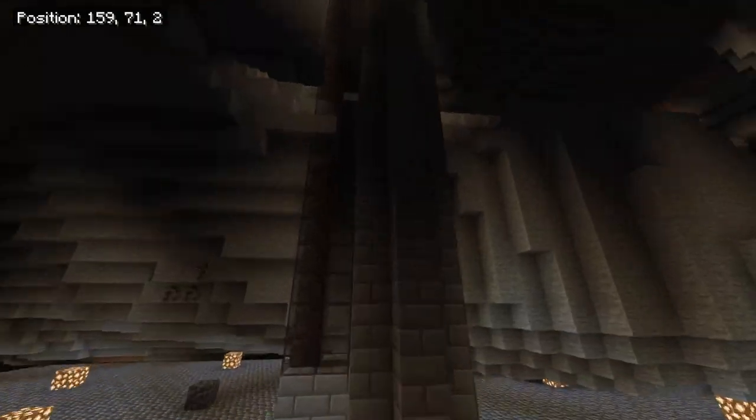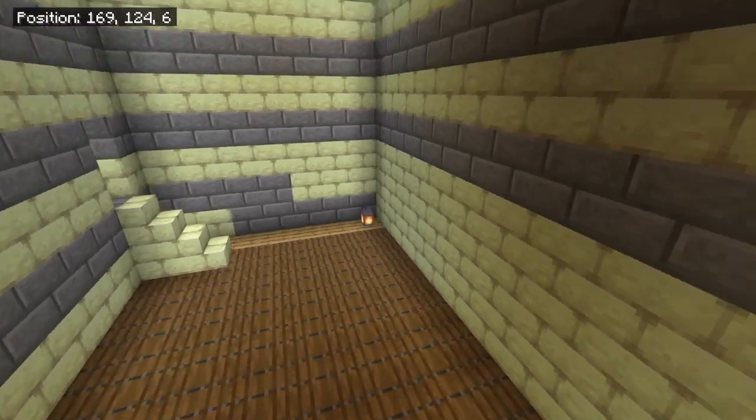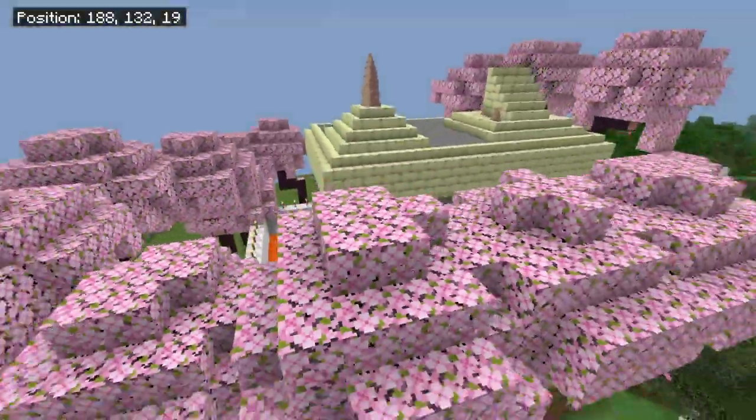Then you go up and through this — there's a staircase on the other thing. And it leads you to the secret thing, which is above here, but it's like a decoy base.